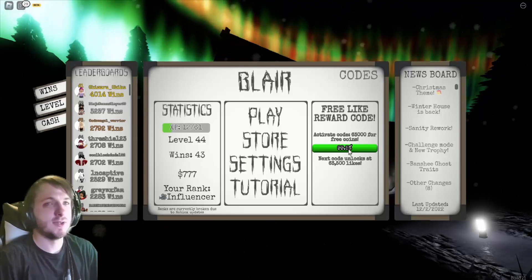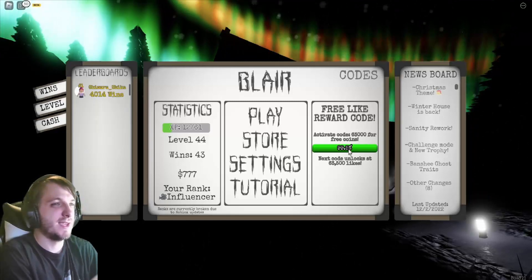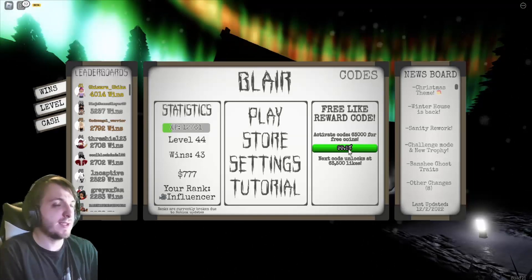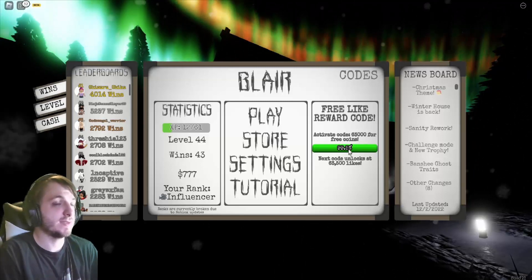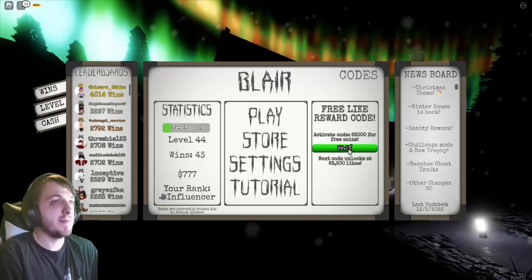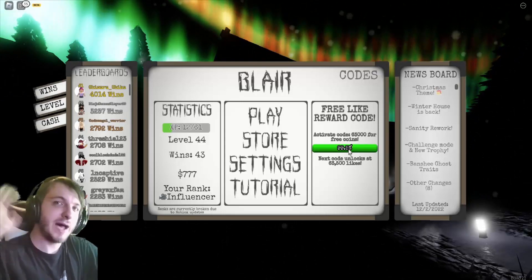The sanity system itself is fine — it just needs ghost events to happen so sanity continues to drop. Also there's that UV light bug where it acts as a strong flashlight. Other than that, I think it's a pretty cool update. I'm hoping they add more ghost traits and more content to the game. That's been it — I'm Mr. Dark Doom and I'll see you guys in the next video. Bye bye!